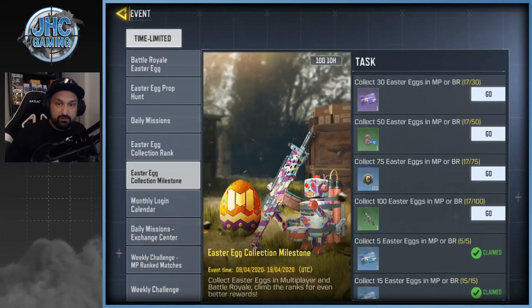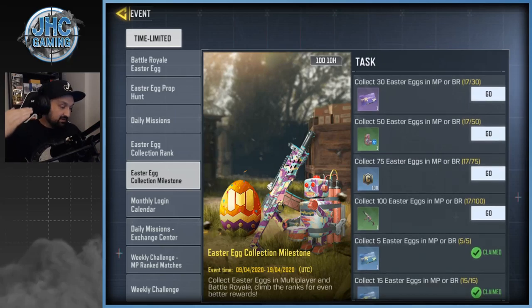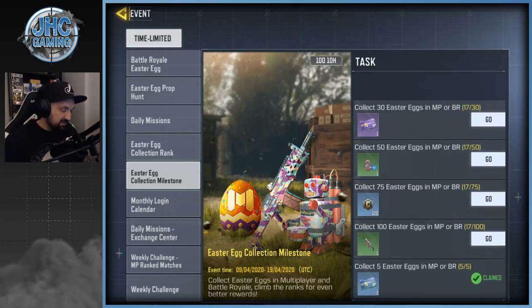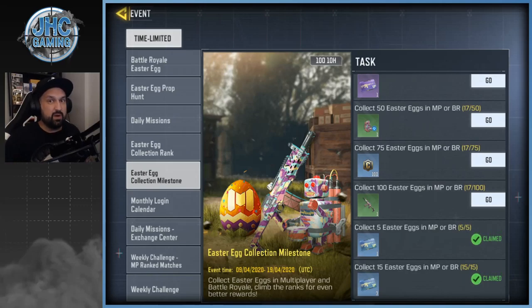The Easter egg collection event is the same format as previous events — the lunar new year ribbons, dog tag events, Halloween pumpkin events. All these collection events have two parts: the milestone, where you collect a certain amount of eggs and get rewards each time. The rewards are not great — mostly XP cards.